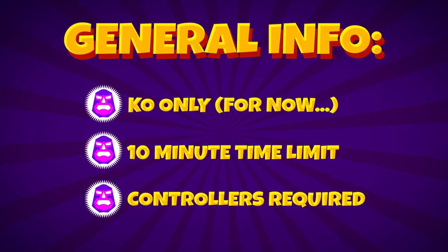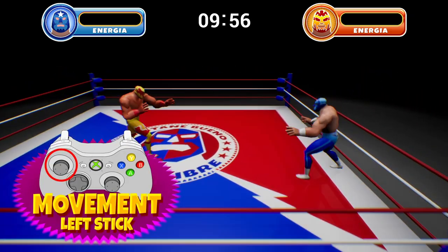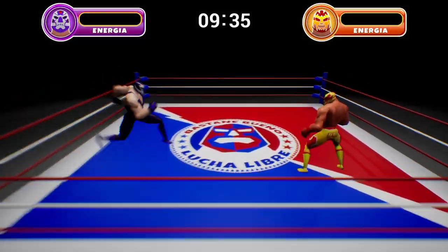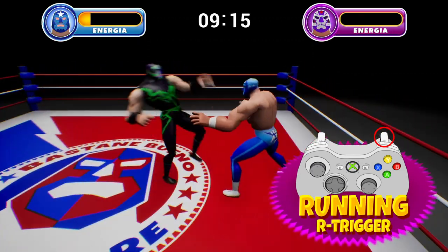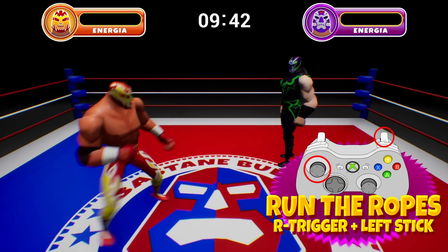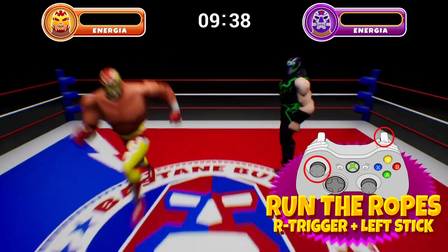Let's get down to gameplay. You can move your luchador with the left stick. Or, if you need some more speed, tap the right trigger to run. Tapping the button by itself will cause you to run straight at your opponent, while double tapping the left stick toward the ropes and then tapping the trigger will send you sprinting across the ring.